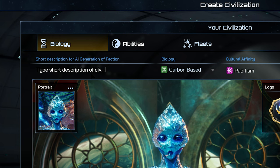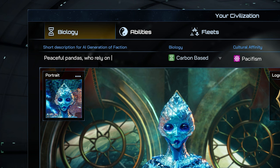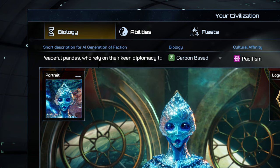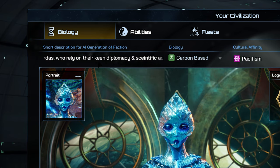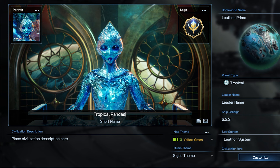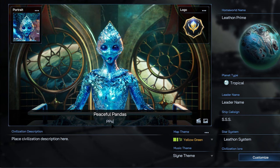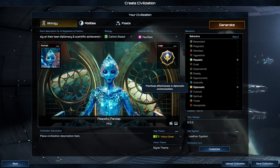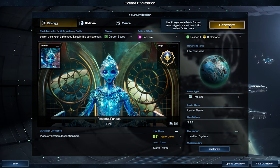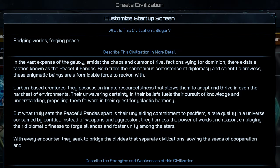Where the Alien GPT function comes in — obviously derived from ChatGPT — is this short description at the top. I go for something like Peaceful Pandas, Diplomacy, Scientific Achievements, and eventually settle on the name Peaceful Pandas because of that wonderful alliteration. After I select a couple of behaviours that seem fitting, it's over to Alien GPT to generate various fields in and around it.